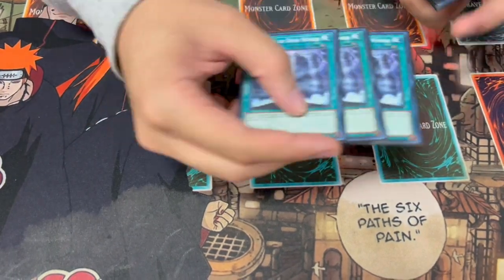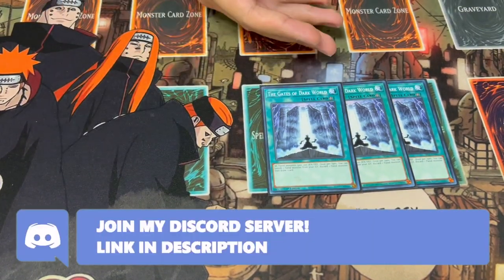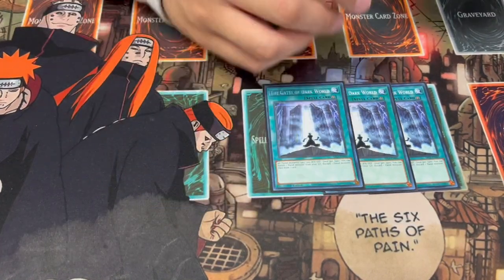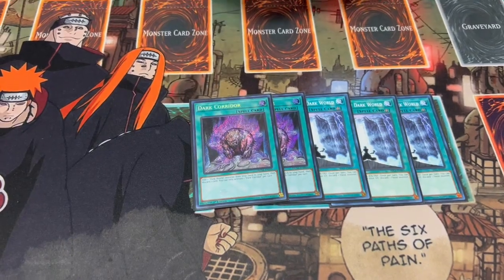Moving on to the spell cards, we're playing three Gates. This is definitely a card you can play at two, but the reason I like playing three is because it's not a hard once per turn — you just keep activating them, you keep drawing cards. We're playing two Corridor. We're only playing two, not three, because unlike all the other Dark World cards, this is the only Dark World card that's a hard once per turn.